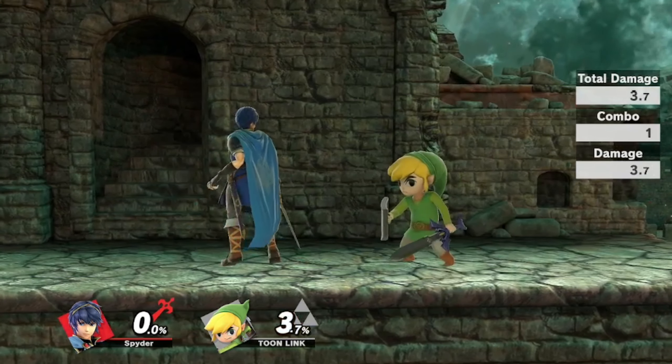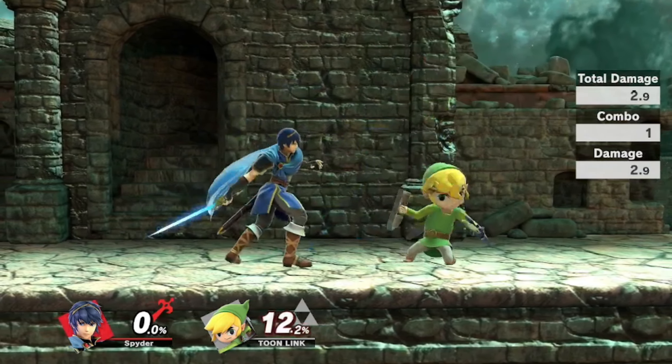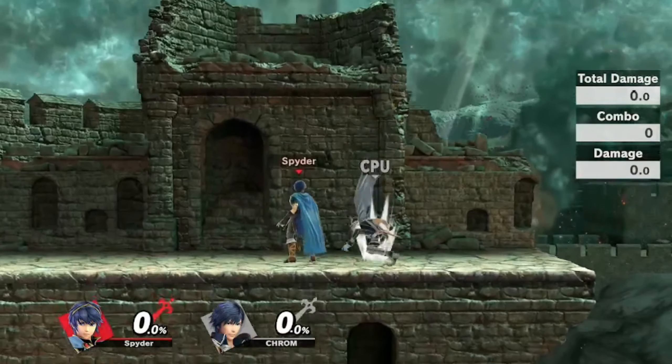A unique property of the Jab 1 tipper is that it pulls opponents towards Marth. This is so that the first jab can connect with the second hit more reliably.